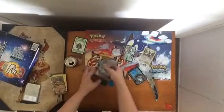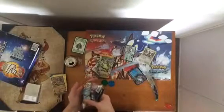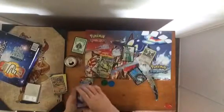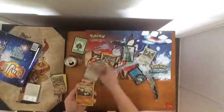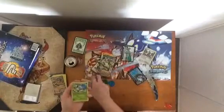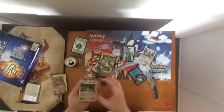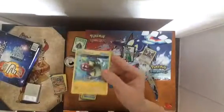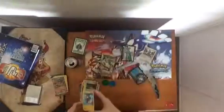Next pack — XY Primal Clash. Code card. We have Buffalant, Rare Candy, the Barrel, Drillbur, Nosepass, Volbeat, Spinda, Mudkip. And our rare is Shrine of Memories — reverse — and an Ancient Trait electric. Somewhat kind of cool.